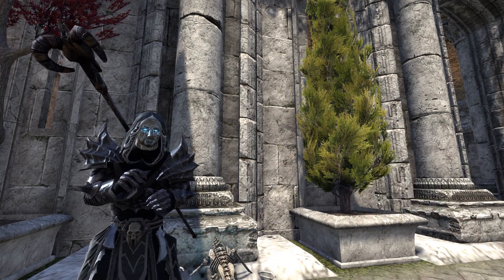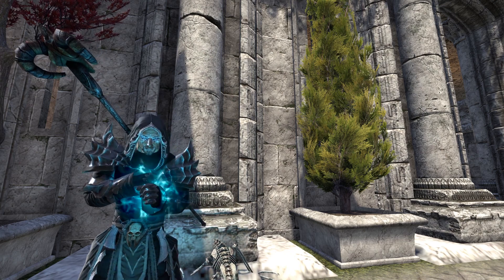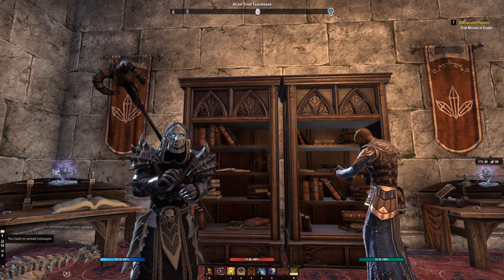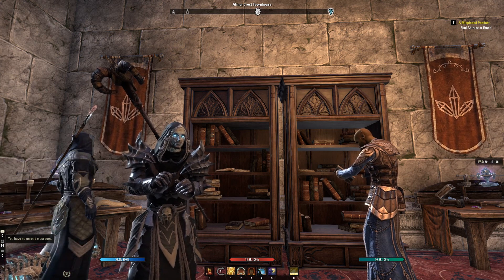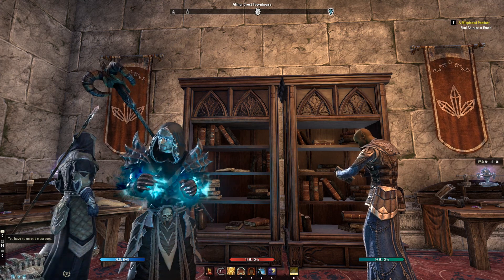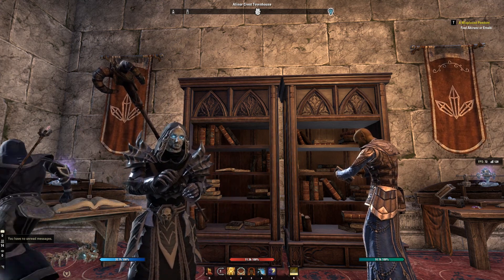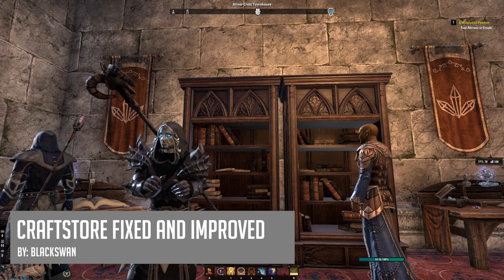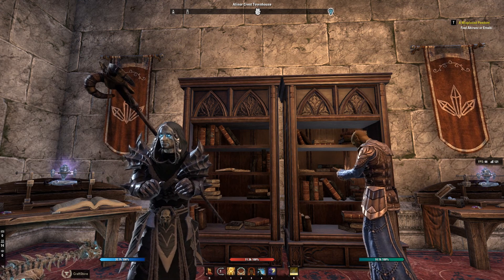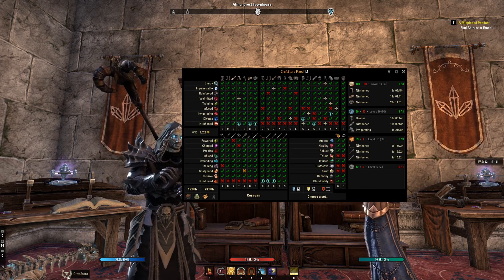I hope you enjoy these. These are going to make the writ process and keeping tabs on your research in-game so much easier. Our first add-on for this week is one of my absolute recommended add-ons that you seriously cannot pass up if you want to get detailed about researching your traits on characters. This one is called Craft Store Fixed and Improved. You're going to see in my bottom left-hand of the screen I've got this little icon — it's a little anvil — and when you click on it, it brings up a window.